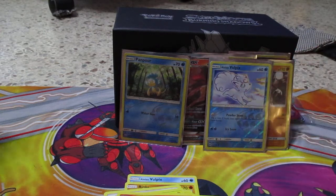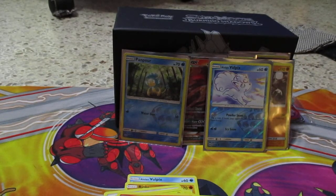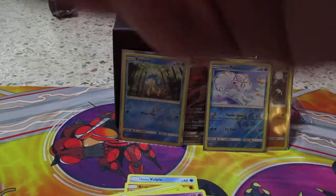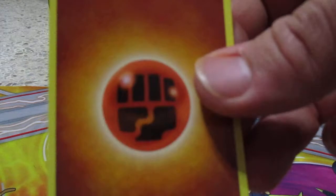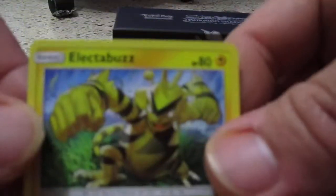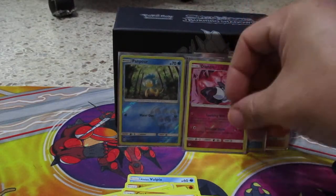We got a reverse holo and a holo. Four more to go guys. Here's the code card. We have a Pansear, Koga, Togedemaru, Wingull, Alolan Vulpix. We have a reverse holo Diancie, Crabominable, energy card, Rotom Dex, Super Scoop Up, and Electivire. All right, so we have three packs left.